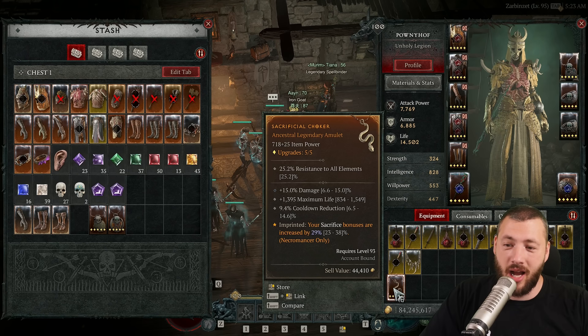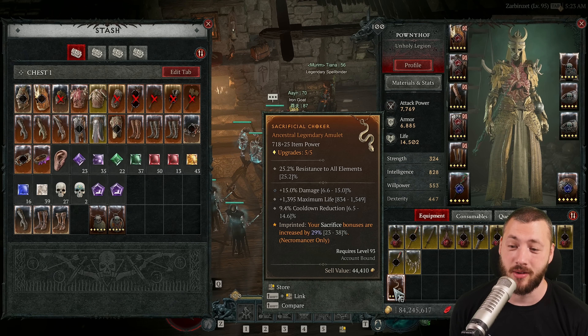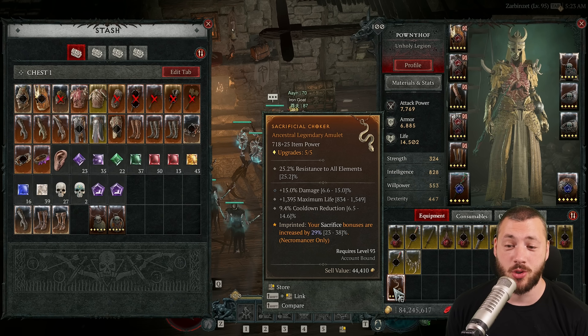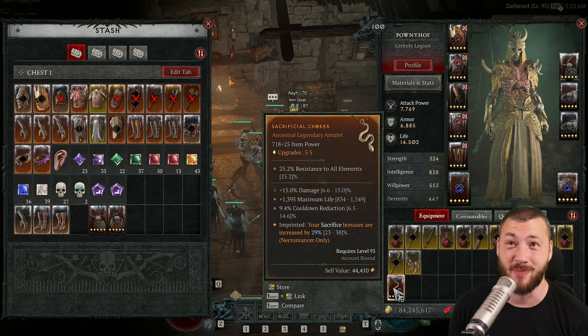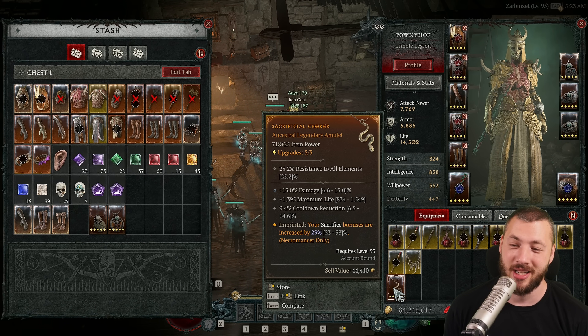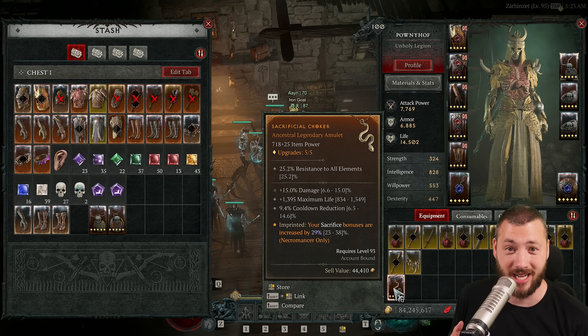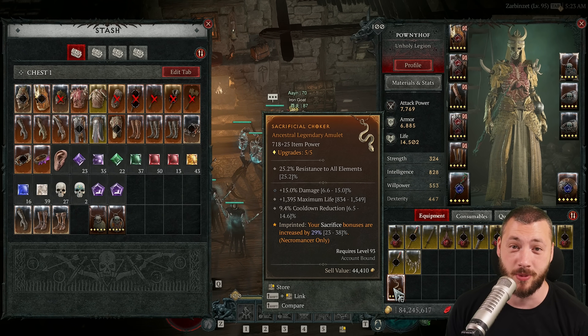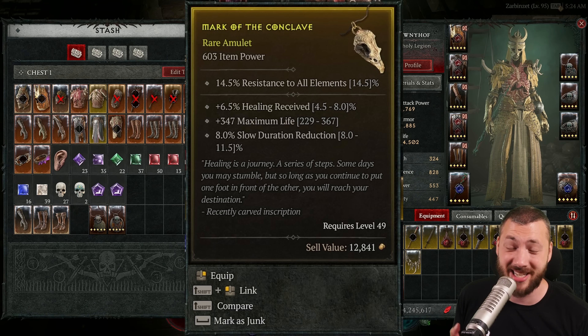I was a little unlucky and only got the item at 718 item power. Mine rolled with up to 1,500 max life, but it also gives a total of plus 15 damage and came with 10% cooldown reduction. These stats actually alter — apart from the max life — from class to class to fit more to what you're playing. For example, the version picked up by druid or barbarian rolled as a 603 rare.